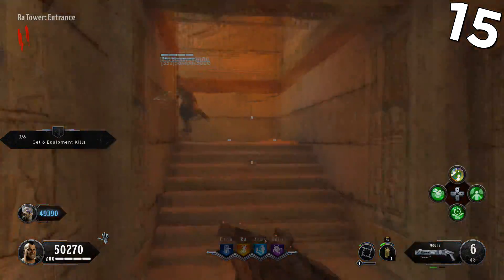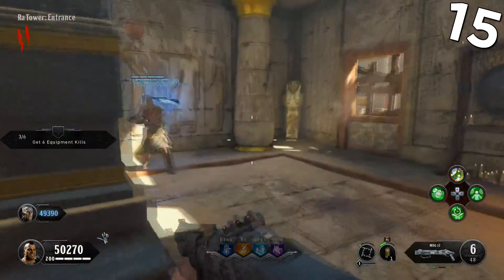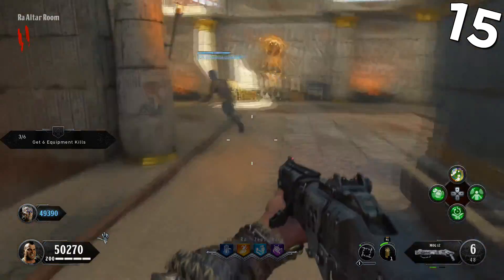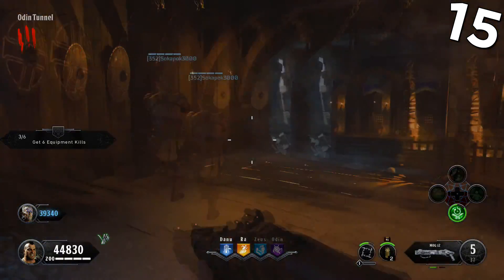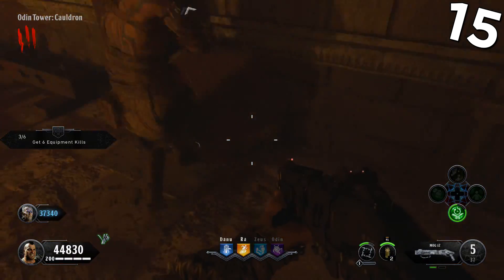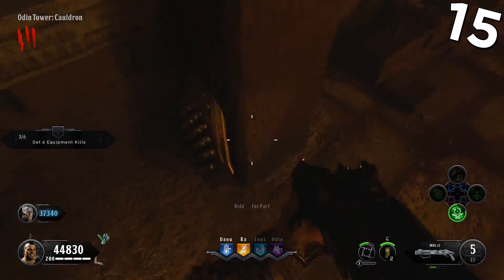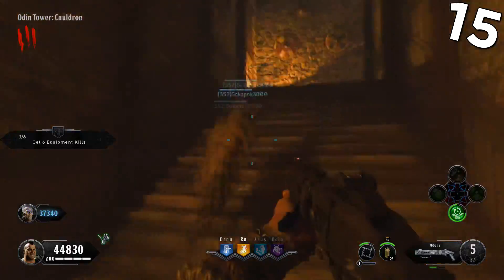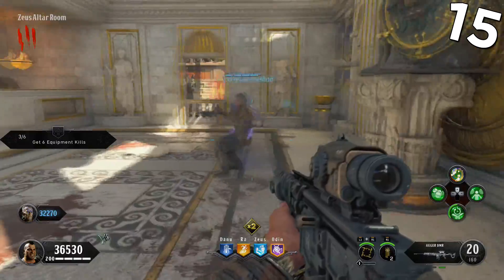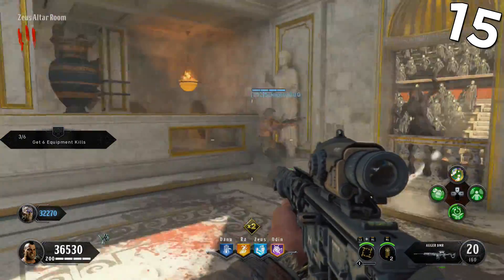You can build the shield by collecting 3 parts in 3 different locations. For the first part, check the 3 locations in the Ra tower. After that, head to the Odin tower and check these 3 different spots. Finally, head to the Zeus tower right across the bridge and check these 3 locations for the final part.